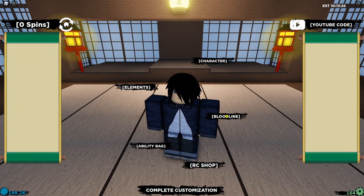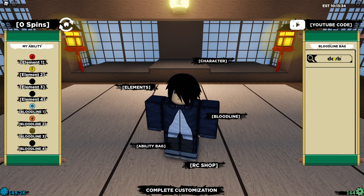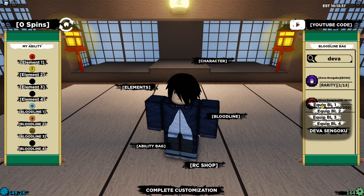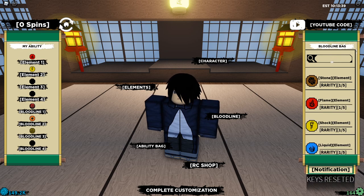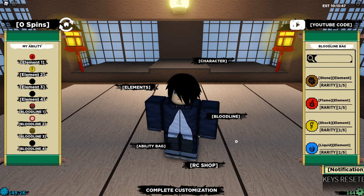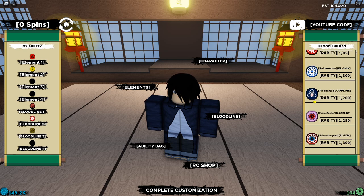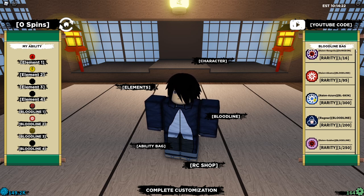We can equip up to three bloodlines. We're going for Diva Sengoku first — that's basically his Rinnegan — which is really good. The next one is Ryan Akuma. For the final slot I'm not really sure what to go for, so I'm just going to leave it as Ryan Akuma and Diva Sengoku.